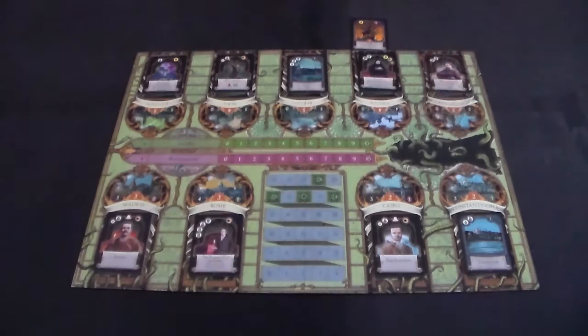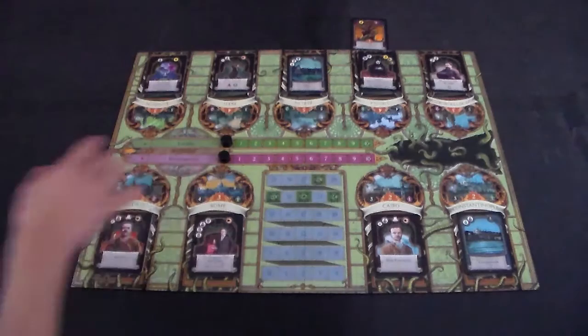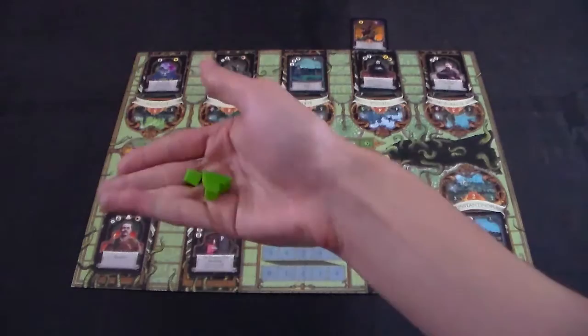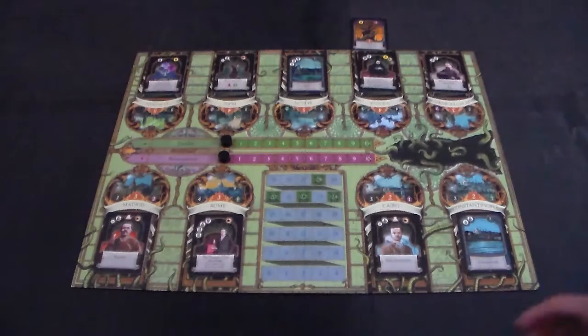Take the two black trackers and place them onto the zero spots of the loyalist and restorationist factions. Then each player takes a color and all associated pieces: ten agents, ten influence cards, and one victory point tracker.